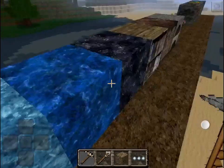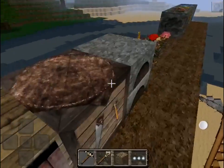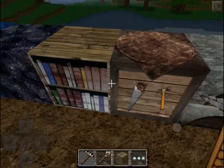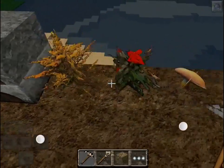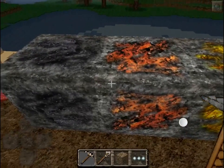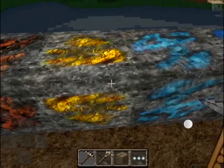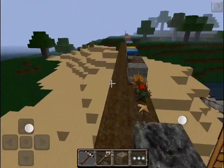We've got Lapis Lazuli block, Obsidian, Bookshelf, Crafting Table, Furnace, then we've got our plants — we've got a couple of plants, Mushroom and Mushroom. Then we've got our ore blocks: Coal, Iron, Gold, Diamond and Lapis Lazuli, or whatever you want to call it.